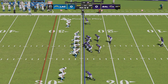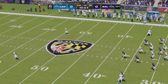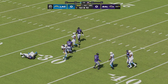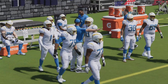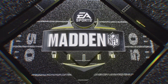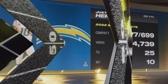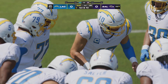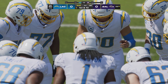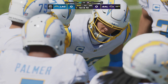Back deep for LA is Darius Davis. He fields it just inside the 20. A punt of 54 yards, well struck. It'll be Charger football as they take over, led by their first-round pick in 2020, the man out of Oregon, Justin Herbert. It hasn't taken Herbert long to earn status as one of the league's best and most entertaining passers.